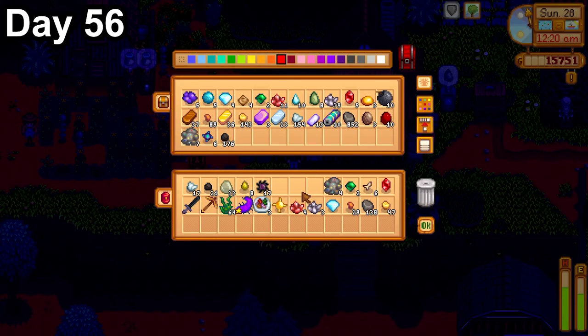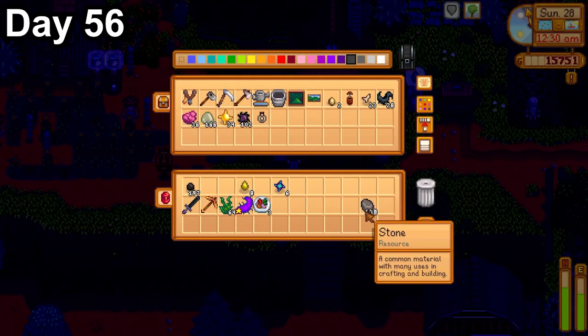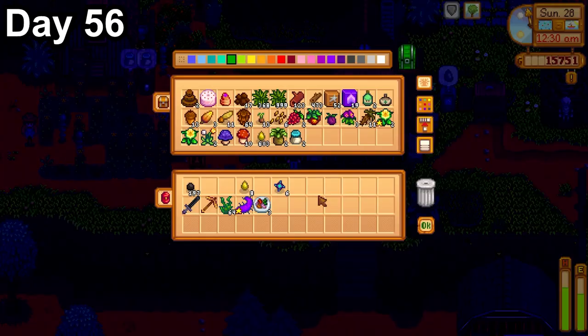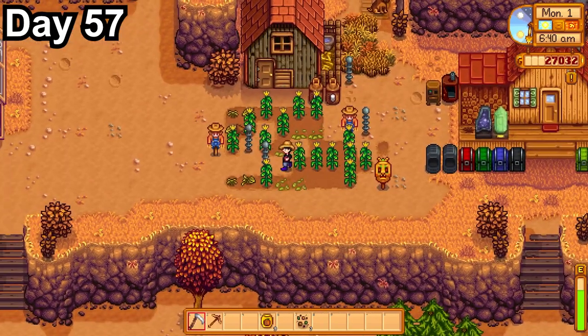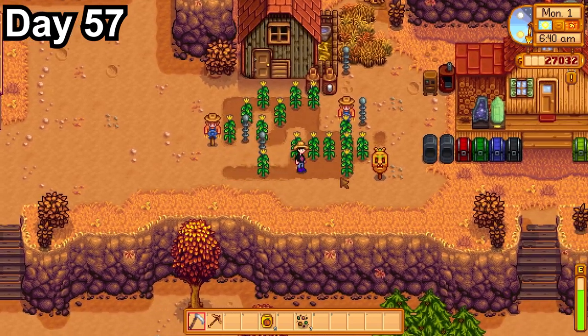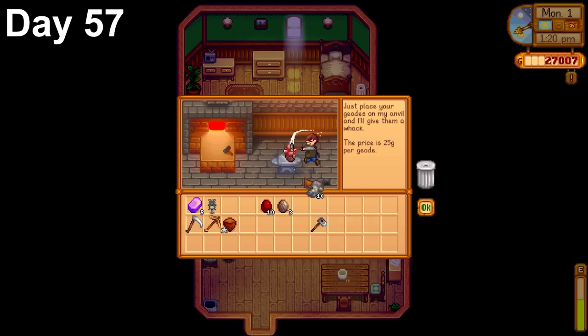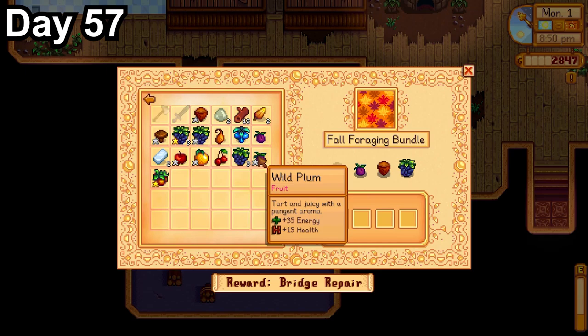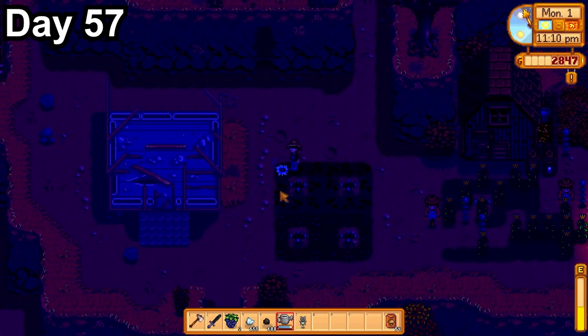I did have enough iridium for just one more bar, making five total, so we'll be able to get an iridium pickaxe soon. We really need that prismatic shard. Day 57, the first day of autumn — we got a letter from Mr. Qi giving us $10,000 for making it past floor 25, which is really nice. I made some sprinklers and got some seeds down. I grabbed my five iridium bars and $25,000 and had Clint upgrade my pickaxe to iridium. I foraged all the fall forageables around the map, turned them in at the community center finishing the fall forageables bundle and filling three artisan bundle slots. I planted all the fall forageable seeds and got level 7 foraging overnight.